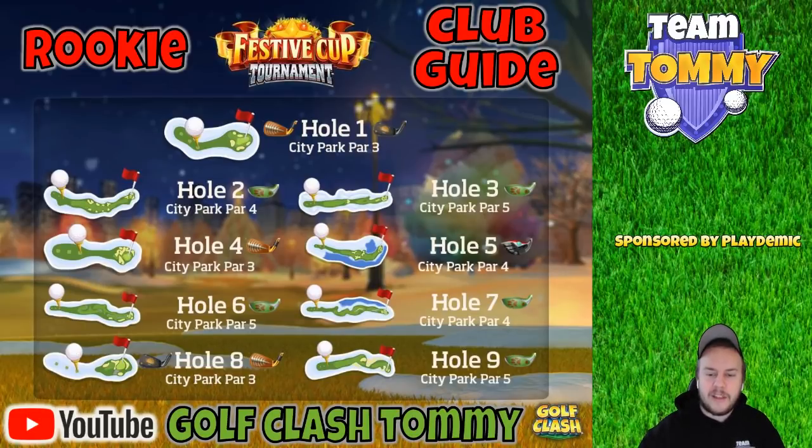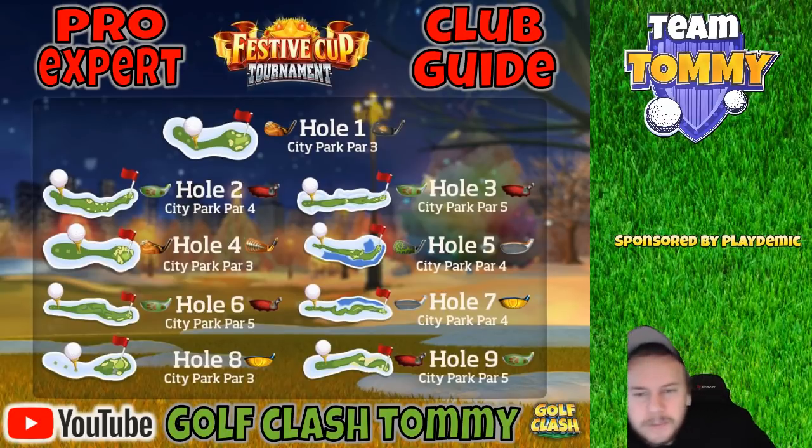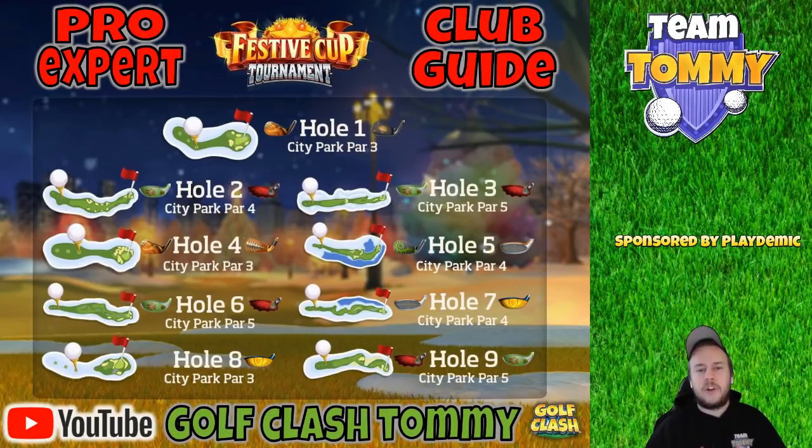That's Rookie Division sorted. Now let's focus on Pro and Expert. It's still going to feature a lot of distance needs, and some holes will have key clubs — for example, Hole No. 8 has one absolute key club. Note that you cannot practice any of these holes in regular tour play, so you can only watch guides beforehand to get as prepared as possible. We play from the second tee — check the hole guides in the description below so you get an idea of how to play them.